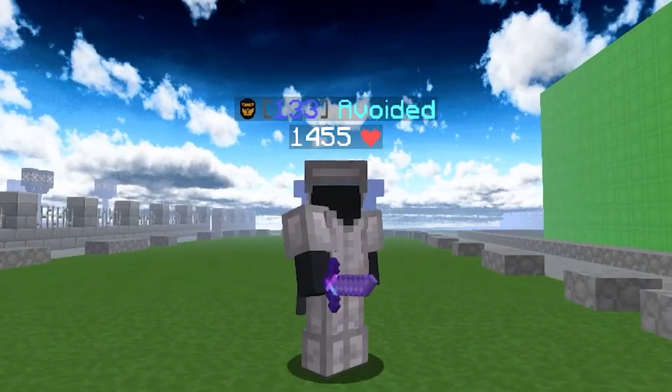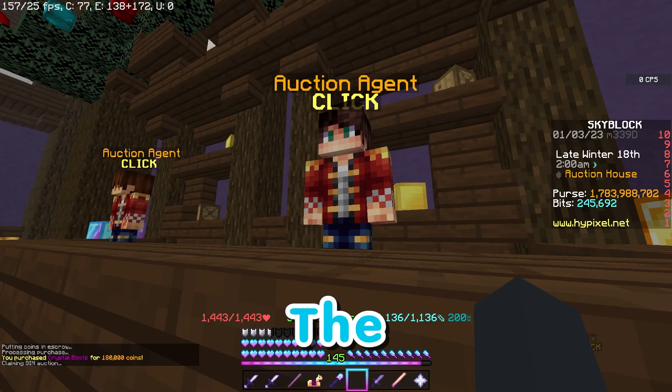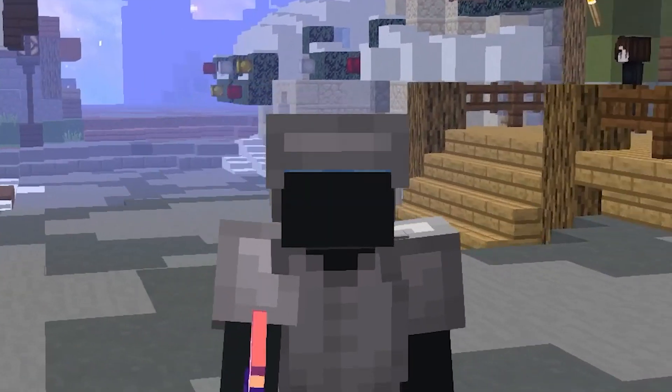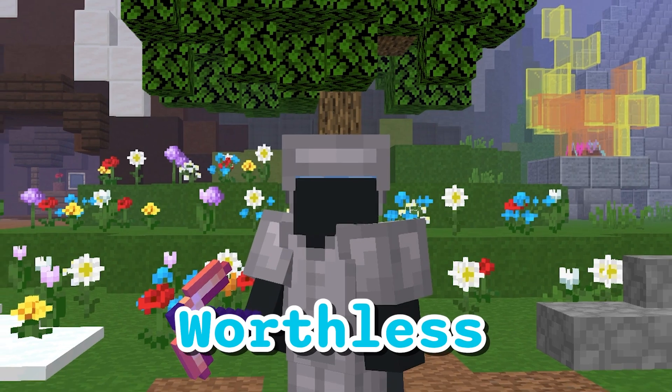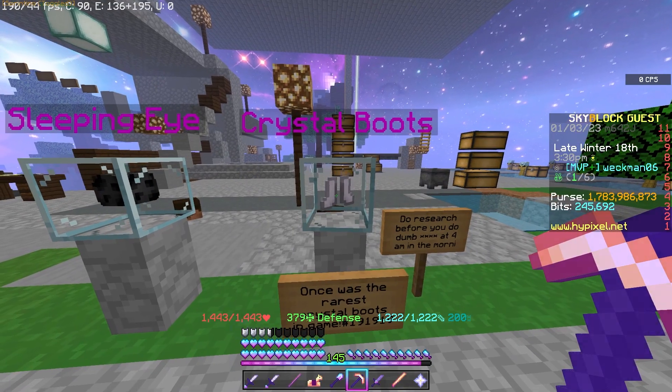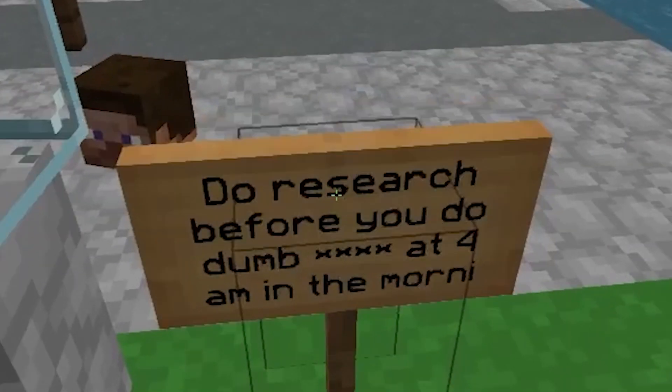Without realizing any of that, he bought the three missing pieces of crystal armor, and the rest is history. The crystal boots turned back to their default white color and became pretty much worthless. At this point in time, the boots are located on his island right next to a sign with a pretty good quote.